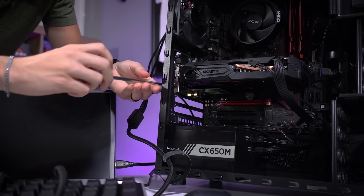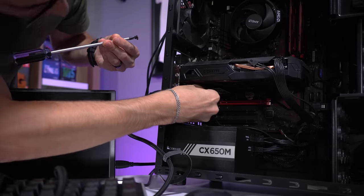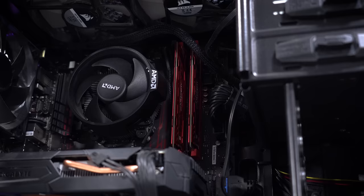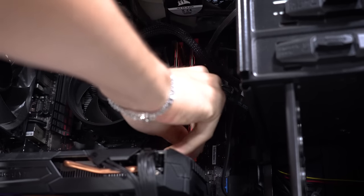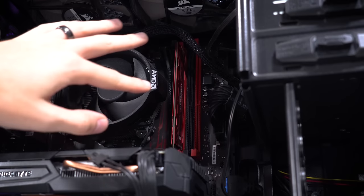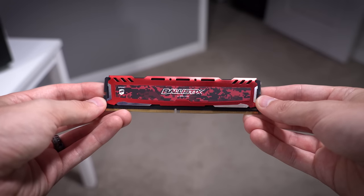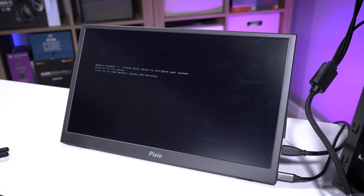We're going to start taking away some non-essential items like the WiFi card and the extra stick of RAM to see how bare bones we can get to try to isolate this issue. We'll remove the WiFi card first — we could actually move it further down on the board as well, since it's right underneath one of the fans for the graphics card. Next we want to rule out a RAM issue, so we'll remove the second stick in slot B2, leave one stick in there, and swap sticks around to rule out a bad DIMM.